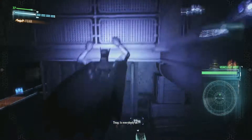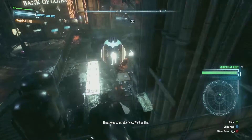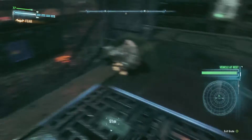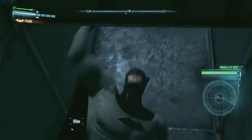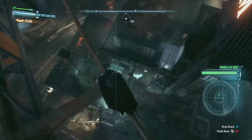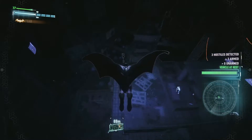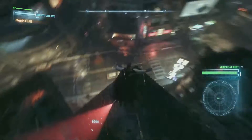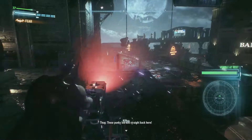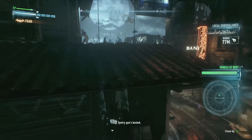Guard: 'Everybody okay? Nothing on the stairs. Keep calm, all of you - we'll be fine.' He just gets kicked in the face. Guard: 'He's making us look like idiots - find him!' Those punks let him straight back here. 'They said they lost him.' 'You can't lose the Bat. He's always— Sentry gun's busted.'